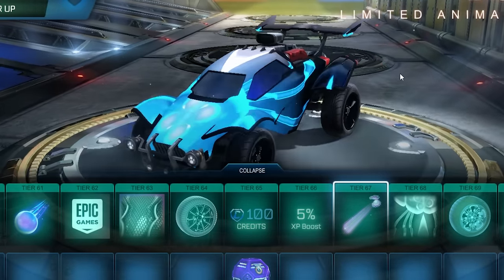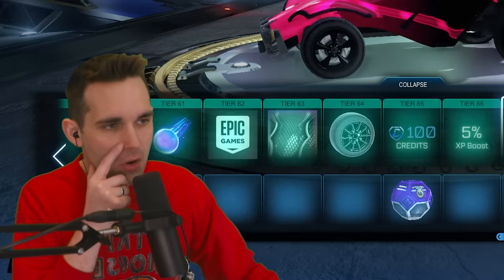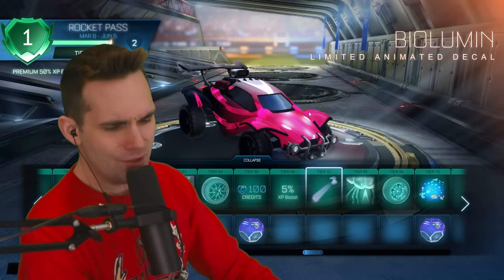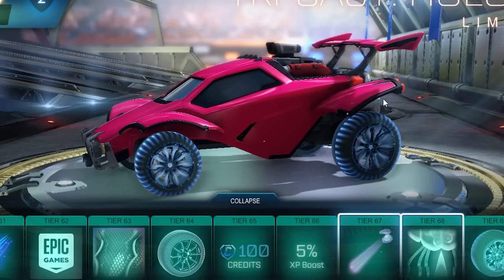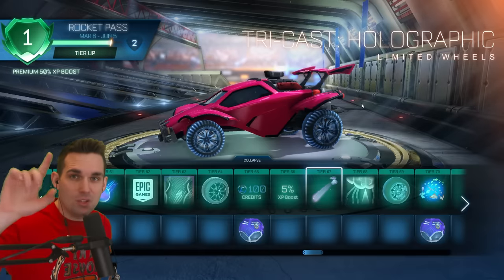Tier 68 we've got the Bio Lumen decal. I can't decide between this and that other decal — this is another good one. The last couple rocket passes have just had fire decals and I see people on Twitter being like 'the rocket pass is terrible' and I'm like, are you kidding me? The rocket pass usually has the best decals for the season. Tier 69 we've got the Tri-Cast Holographic — again the animated tread is gonna kill me.